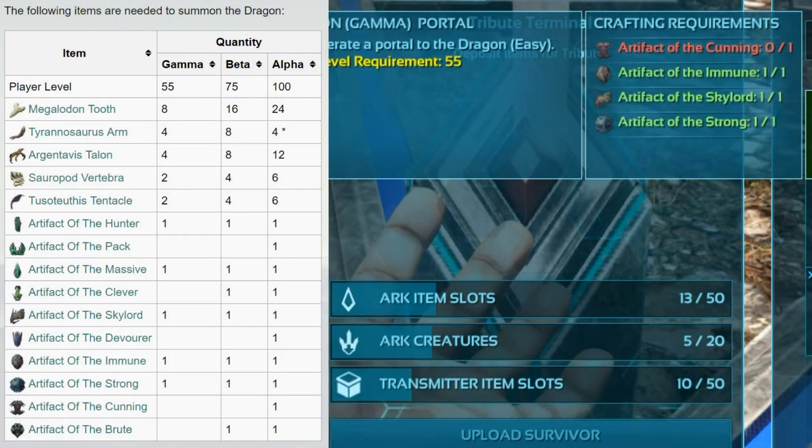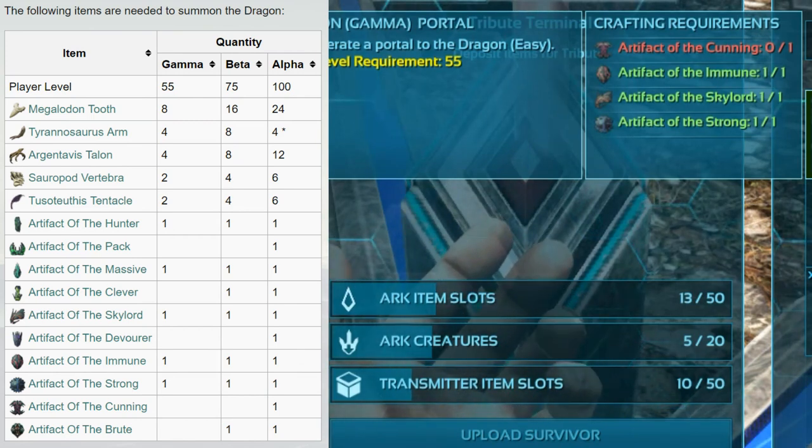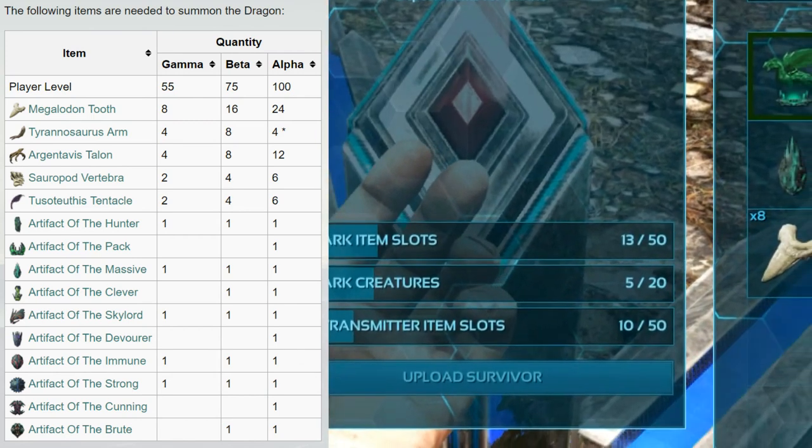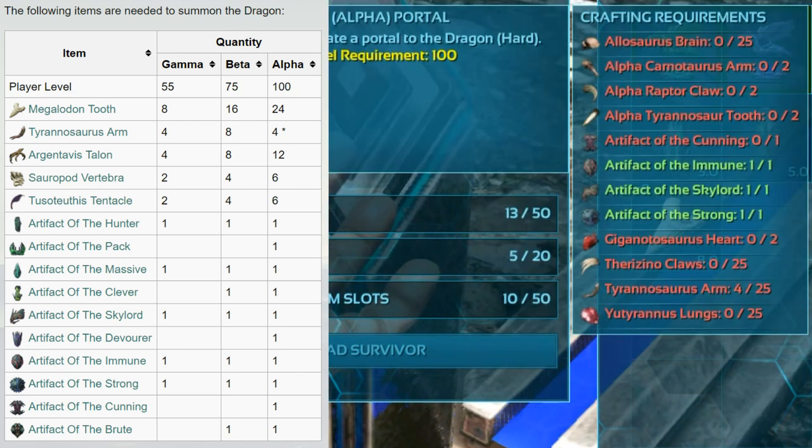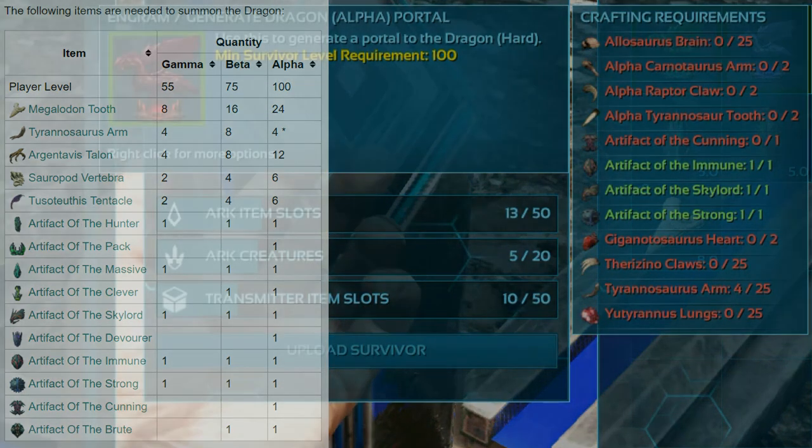With the Dragon Boss on Gamma it is the same as with the other bosses — you only need artifacts and no other drops. But on Beta it has changed: you now need 3 alpha drops, one of each, and you need 1 Giganotosaurus heart, and 4 other drops, 10 of each. On the hardest difficulty you need 25 of each of those normal drops, 2 Giganotosaurus hearts, and 2 of the alpha drops.